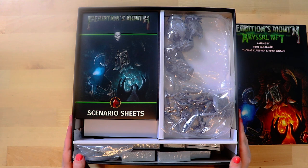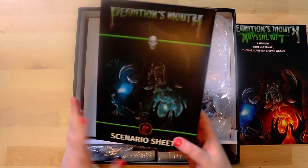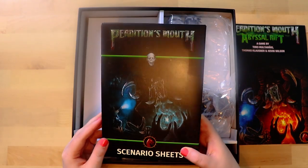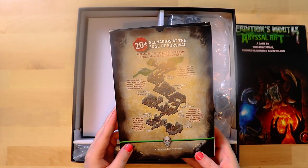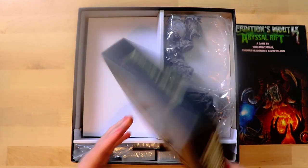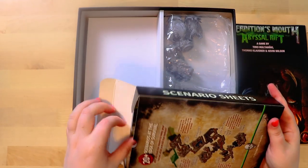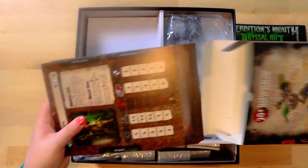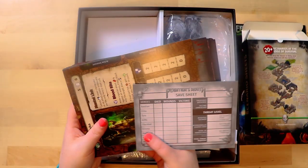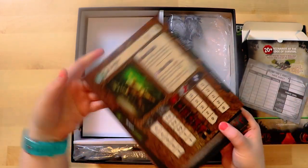Okay, next — where do we even start? I'm going to look at the scenario sheets because they come in their own box. The art's quite interesting, it's definitely very gory. On the back it says 20 scenarios at the edge of survival. Inside we get a save sheet — that's good, so you can take breaks. I like those.